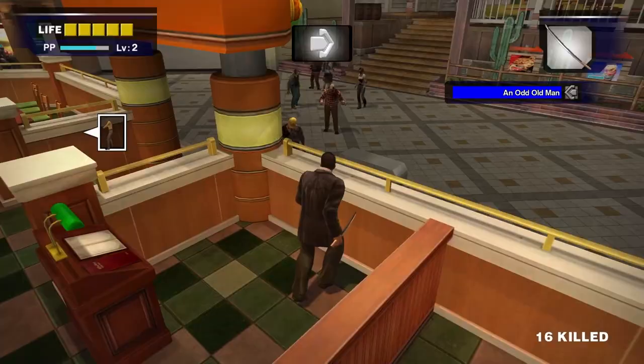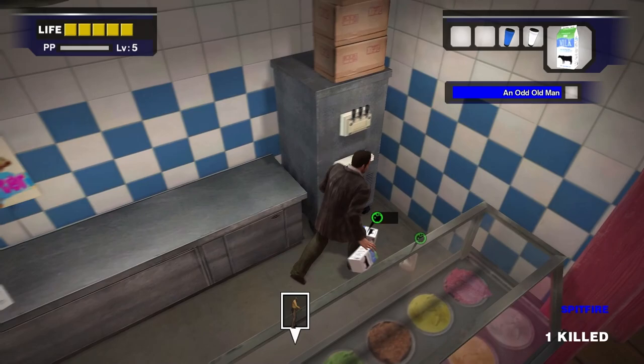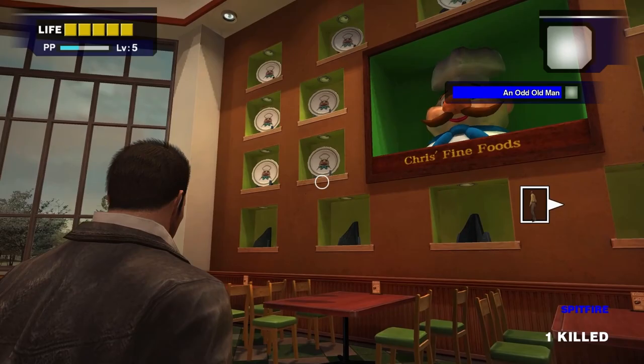Breaking these plates requires some kind of ranged weapon. Conveniently, there's an SMG right above the entrance to Chris's Fine Foods. If you ended up using the SMG on Carlito or run out of ammo for any reason, you can quickly mix a Spitfire and Frozen Dreams and consume it. This just requires the two ice pops on the ground. Then you can have Frank use his super-powered spit to break the plates. This is a fast and very easy 28,000 PP. You should do this the first time you're in the food court for every single new playthrough.